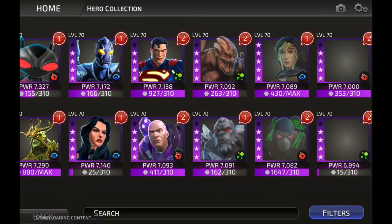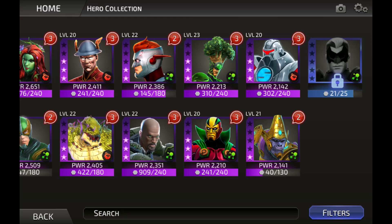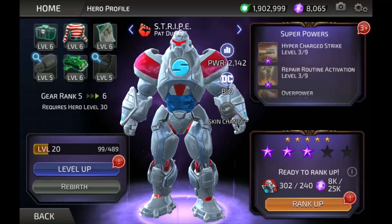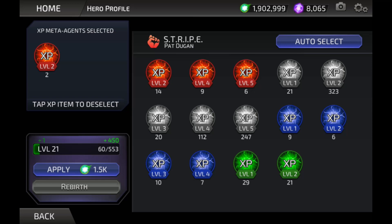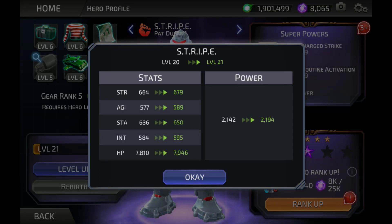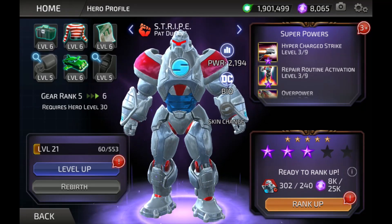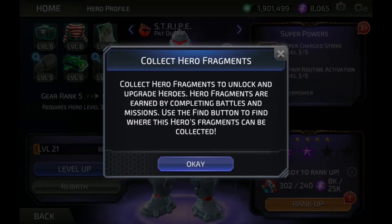Let me go to a low-level character to show you what I mean. I'll look at Stripe, who's way back in my lineup, and take him up to level 21. When I rank him up and hit apply, you'll see all of how my stats changed. Even though strength, agility, stamina, intelligence, and hit points went up, my speed did not go up. That's because leveling up a character does not increase their speed. The only thing that can increase a character's speed is their gear.